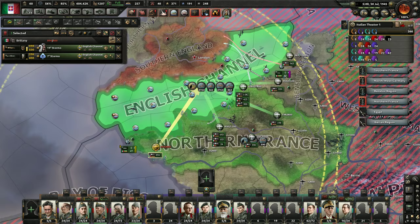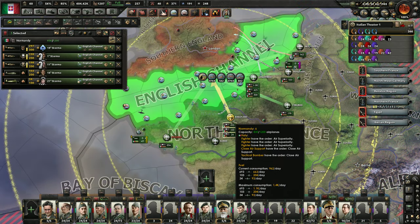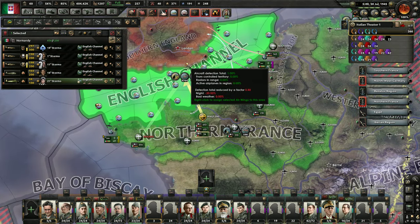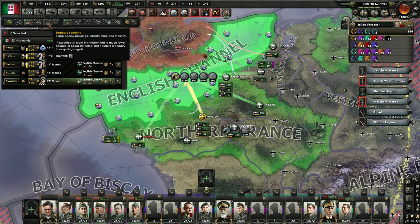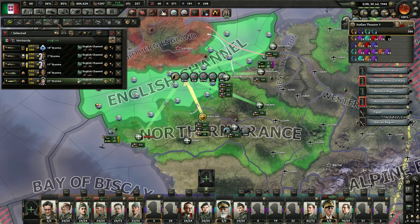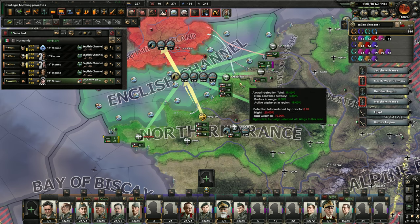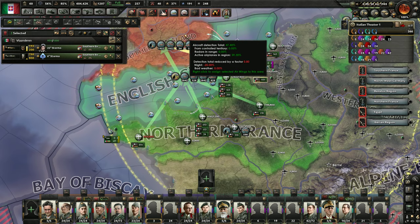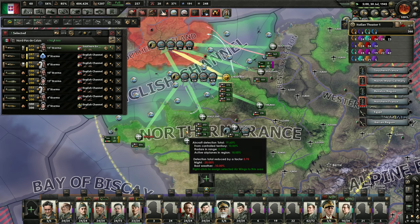Where did I move that air wing? That looks pretty bad. They're right there. So they can strategic bomb and target coastal defenses, and then we'll give them some air support with these gentlemen. See if that doesn't help us.